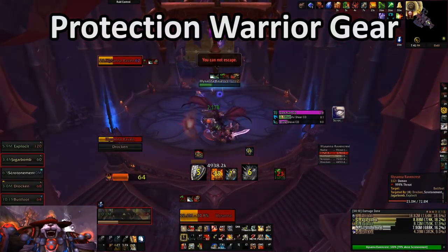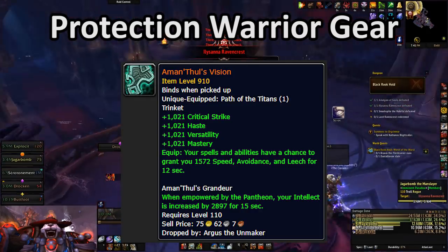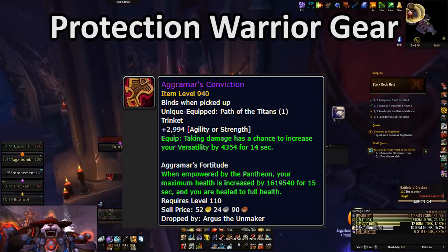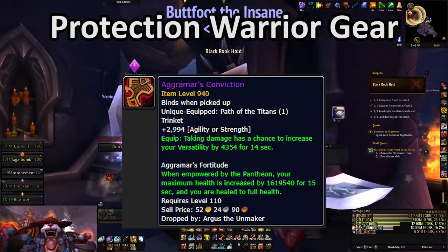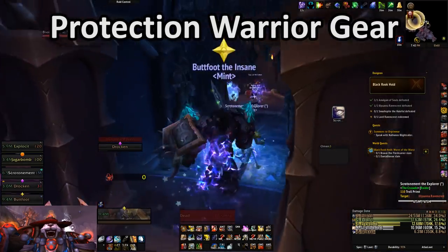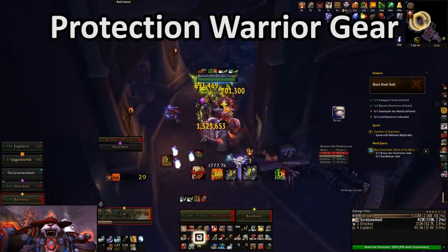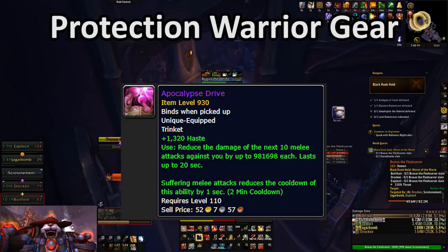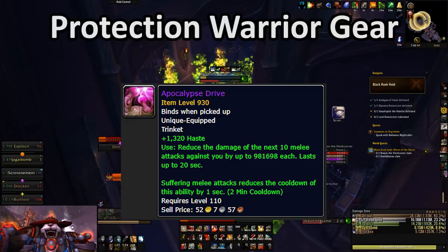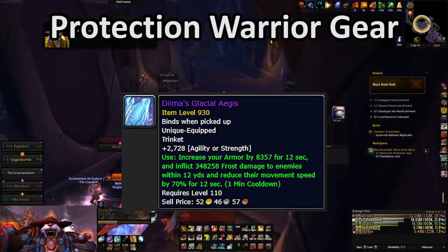Let's move on to trinkets. First and foremost, Aman'thul's Vision is amazing — wear it 100% of the time if possible. Once you get it, you probably won't take it off until Battle for Azeroth. Aggramar's Conviction is not great, but it is fine. Unless you have Aman'thul's, you should always wear it in Antorus because it's a big raid DPS increase, though outside of Antorus you should probably only wear it for a major item level upgrade. Apocalypse Drive is a fantastic overall damage reduction trinket, particularly strong when tanking AoE packs in Mythic Dungeons. Dima's Glacial Aegis is another strong damage reduction trinket that shines in similar situations.